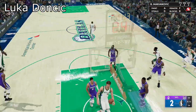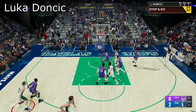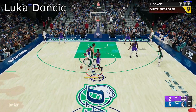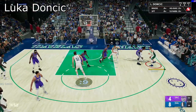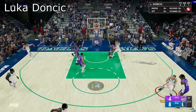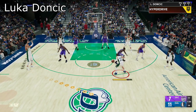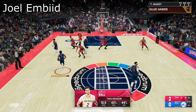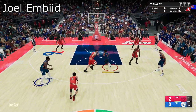Next up is Luka Doncic. This man is very OP because he is a scary matchup against any small point guard in the league. Most defenders are under 6'7" so they're gonna have a hard time guarding him. He is lethal with his shooting and playmaking — he's got gold Quick First Step, he can break ankles, and he's got Mismatch Expert. It's really hard to stop this man. You gotta put a different matchup on him otherwise you're in trouble.